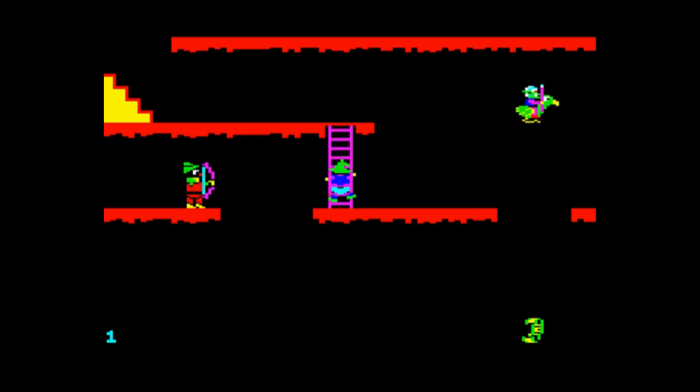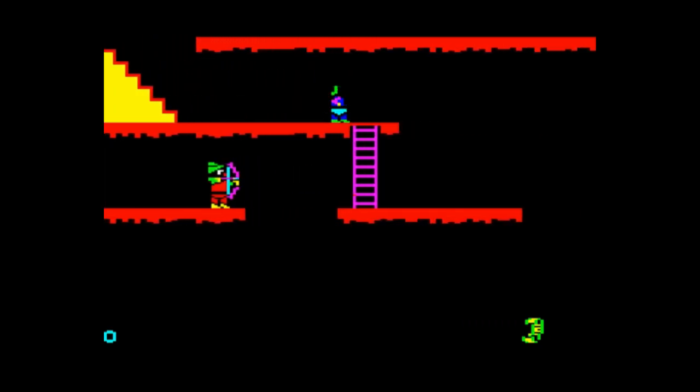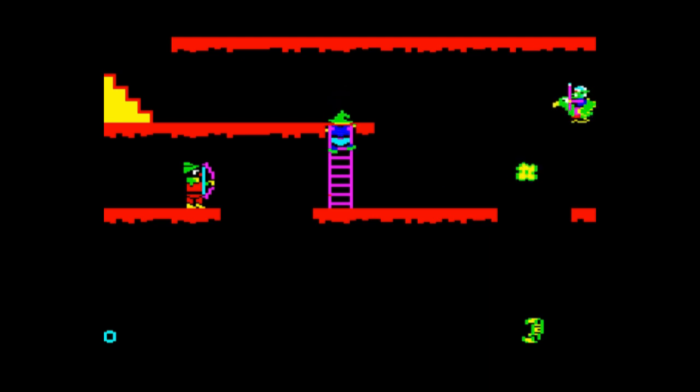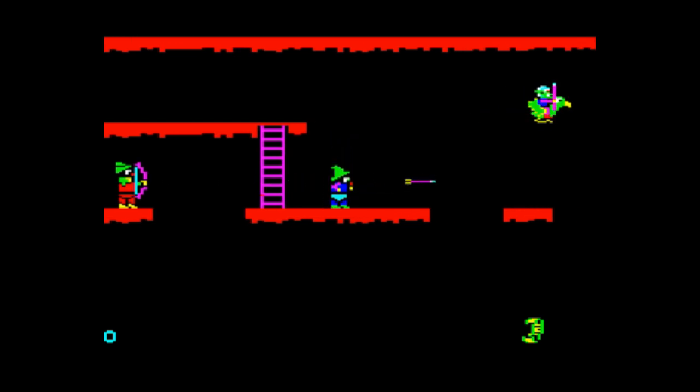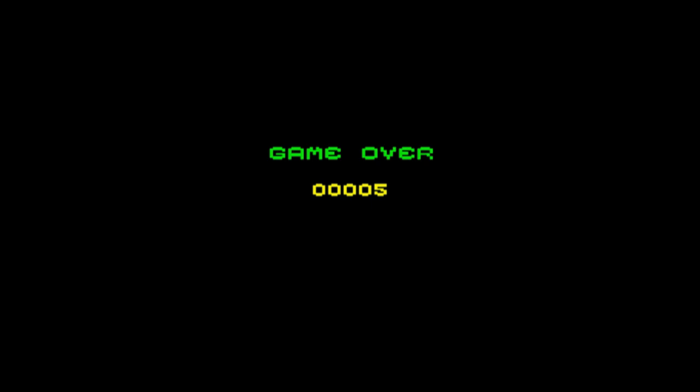There are other coloured scrolls that you can collect which give you different firing abilities, and they work on different kinds of enemies. There's no scroll that gives you the ability to kill the archers — I think literally the only way you can defend against them is by jumping. And then I fell down the hole with an arrow through my head. An amazing five points there — really splendid work.